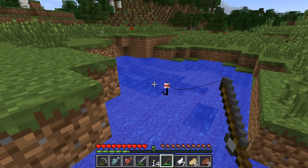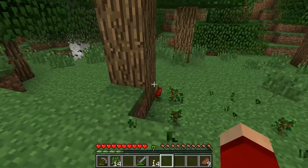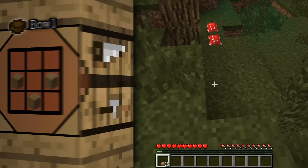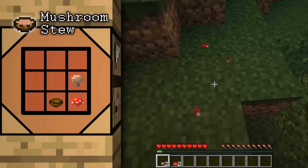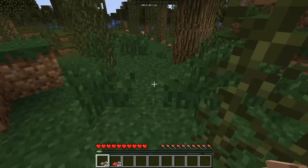Foraging is another option. When destroying the leaves of trees, every once in a while apples will drop. There's also collecting mushrooms, both brown and red, which can then be combined with a bowl to create mushroom stew.